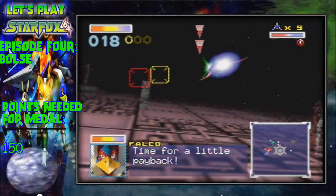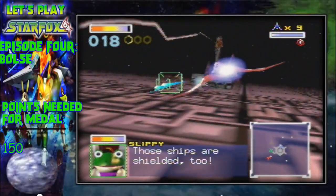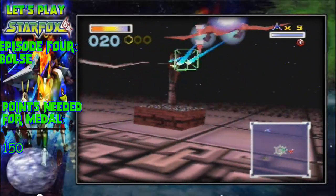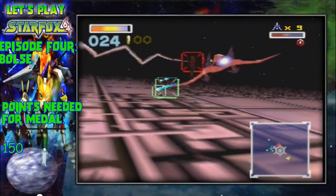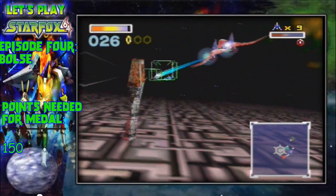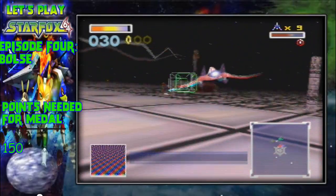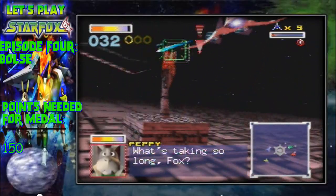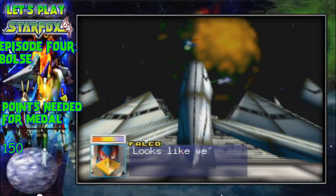You start off by basically shooting down a bunch of pillars — towers connected to the middle. In the 3DS version you can clearly see this thing is actually spinning, which I didn't even notice until I saw it there. All the enemies are shielded by the barrier, and once we get rid of the barrier it stops spinning. You need 150 points to get the medal, and that's pretty much next to impossible on this stage because of the boss fight — there are actually two bosses.